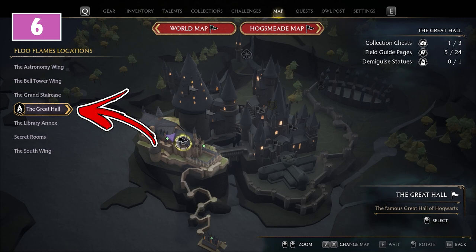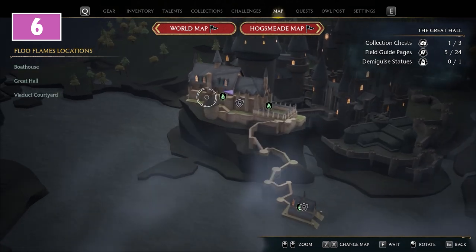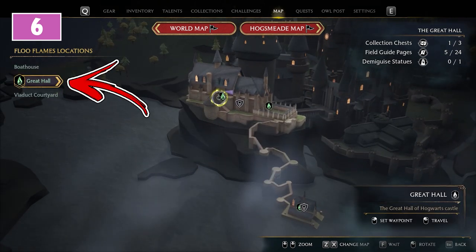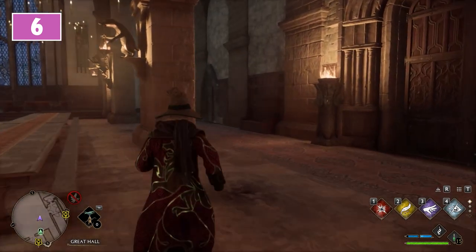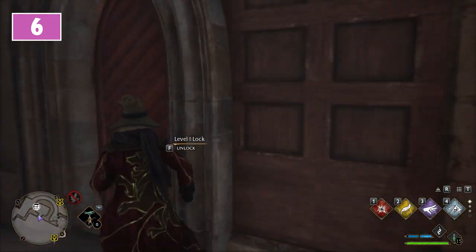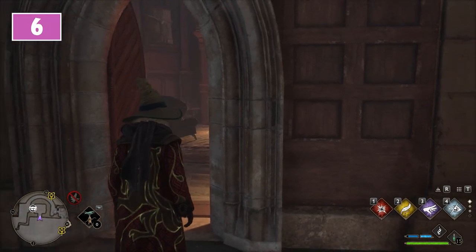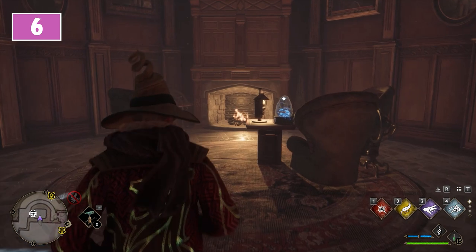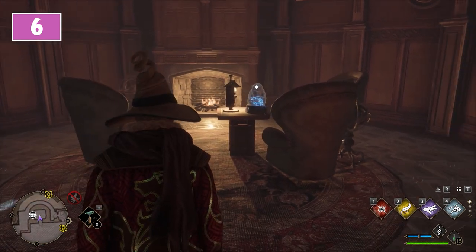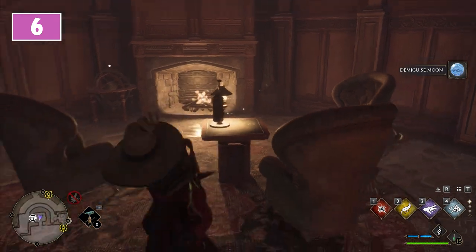Inside the Great Hall of Hogwarts Castle you will find one Demiguise statue. To do so, start by visiting the Great Hall Floo Flame. From here go a little bit further, staying to the right, until you will find a door. Use the Alohomora spell in order to open it. Behind it you will find a tea table in front of the fireplace. On top of it you will find the Demiguise statue, which you will be able to collect during the night.